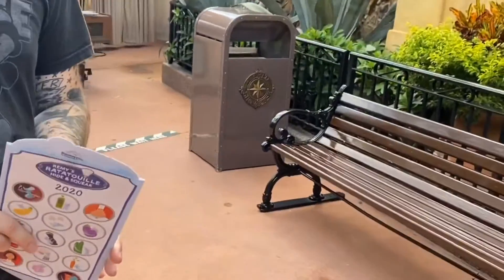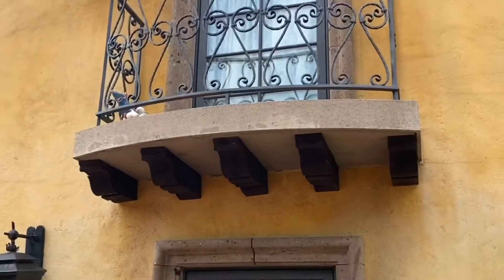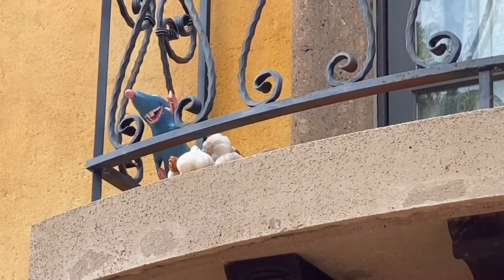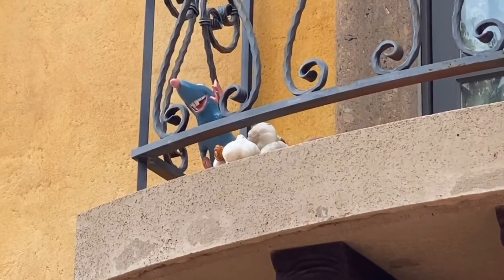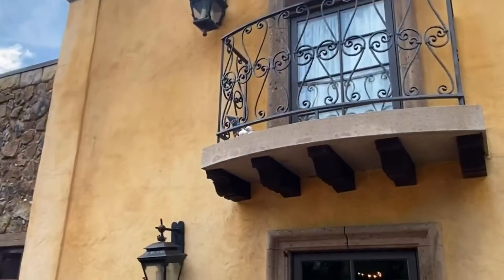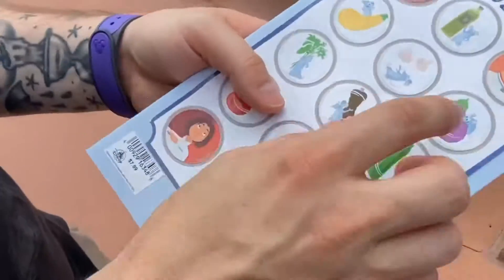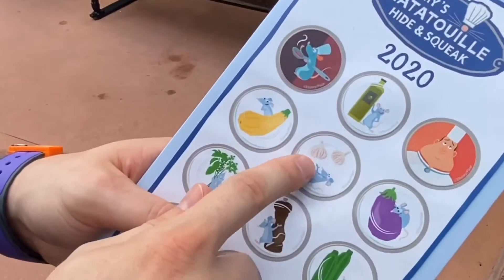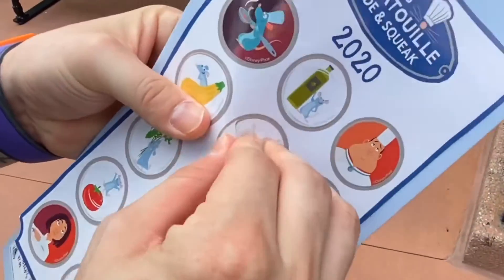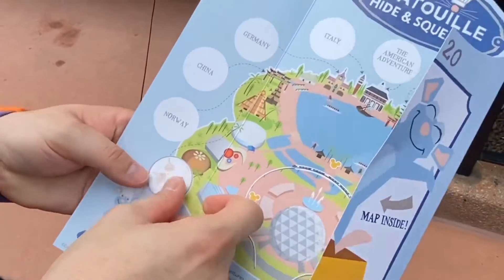We have found our first one — Michael pointed it out right there. We did get a hint from a cast member because we've done a similar scavenger hunt before. They were always indoors, but now they're outdoors due to social distancing. The Mexico pavilion Remy looks like he has some onions and garlic, so we're going to use the garlic sticker and put it on Mexico on the map.